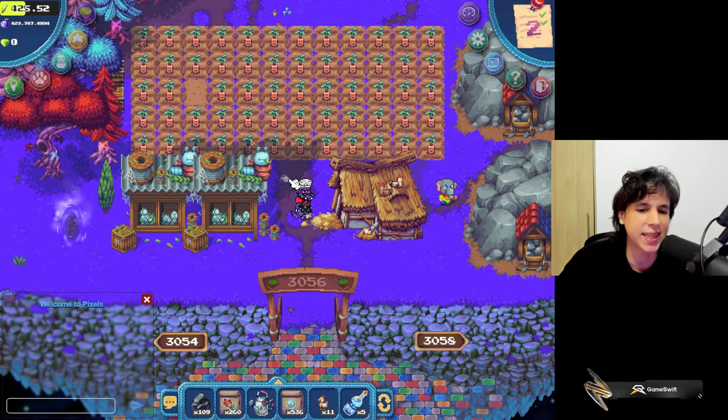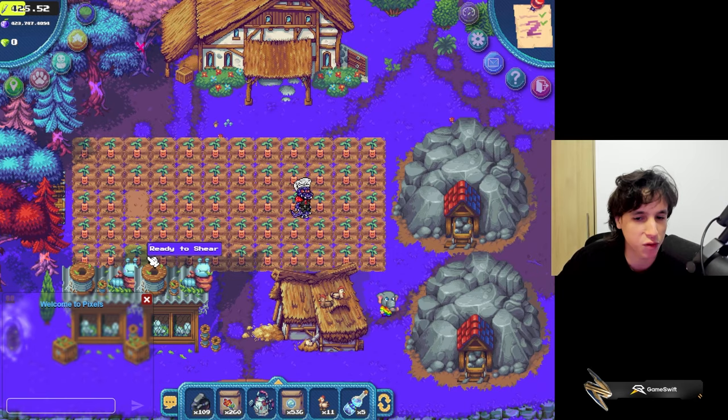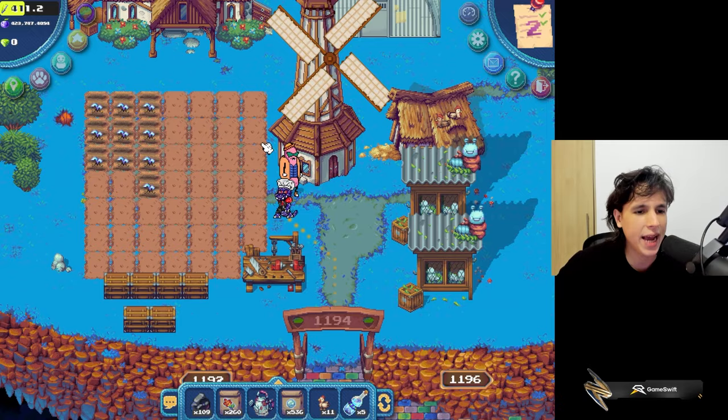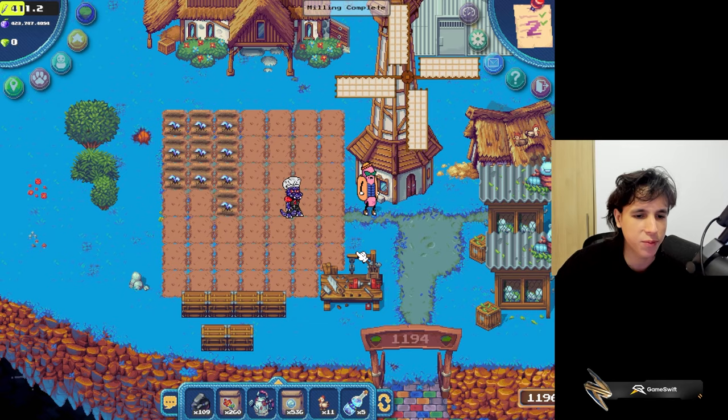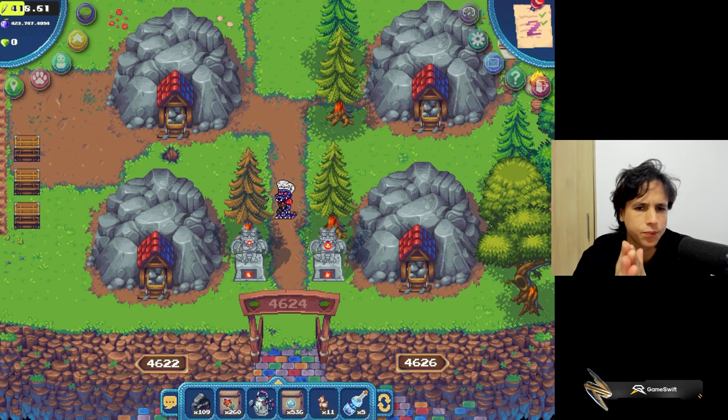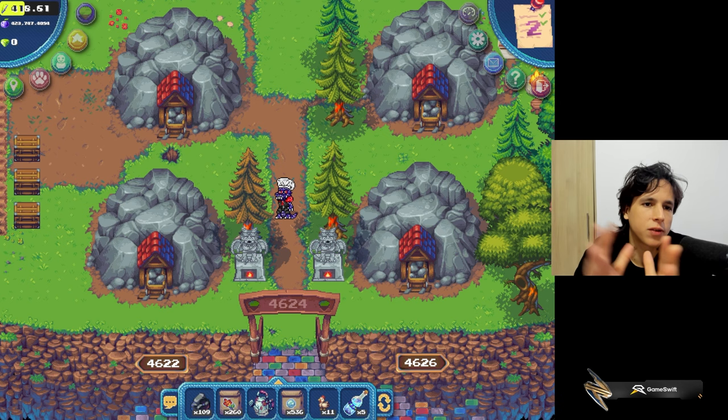So what is the difference between the sizes? This is a large land plot — large land plots allow you to have 60 spots to farm and also allow you to put four industries. Right here I have two mining industries and two silk industries. This is my small land — it only allows 48 spots to farm and you can only put three industries. I have two silk and a woodworking bench.